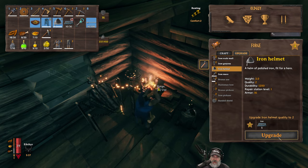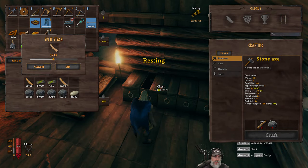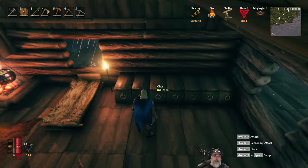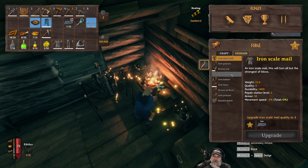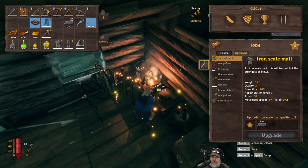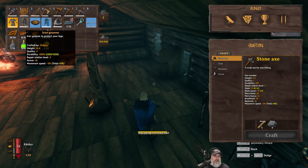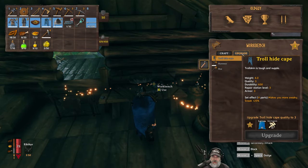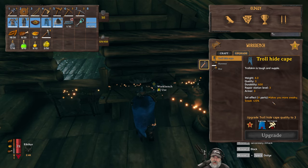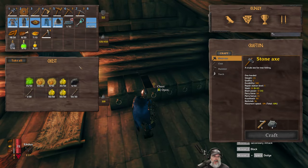Now remember, I have another stack and a half back at the portal but we have to go get it on the ship. We need 10 fine wood for that. Okay, nice - we are now upgraded to level two on our stuff. It's going to take 10 iron to upgrade to level three. Let's put our armor back. At some point I want to upgrade my trollhide cloak too, but we need a level five crafting station to do that, and I'm not sure what we need to make a level five crafting station.